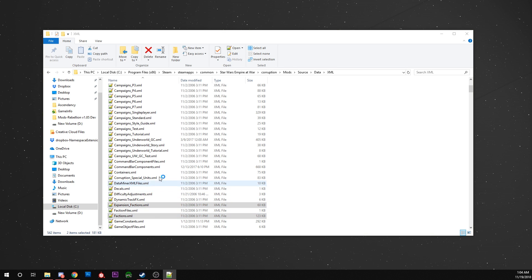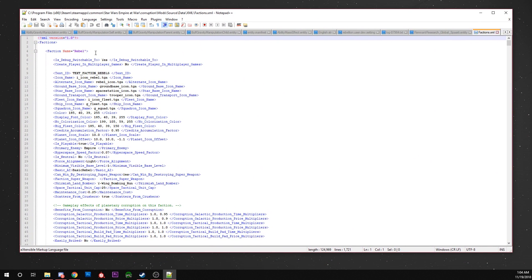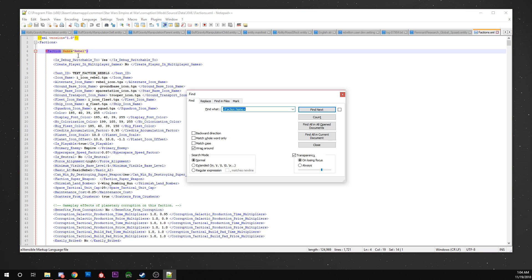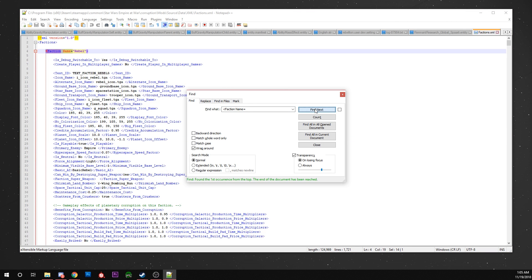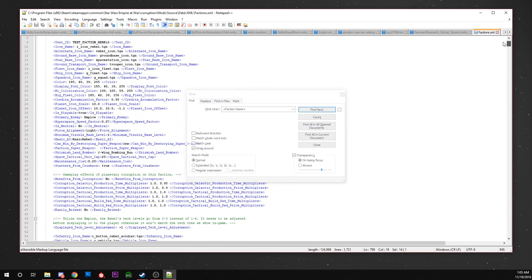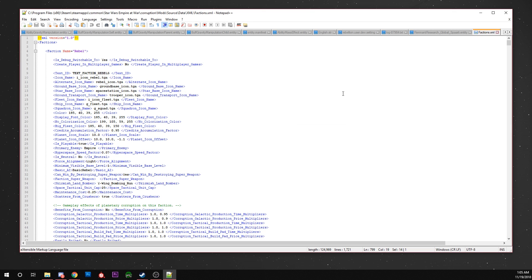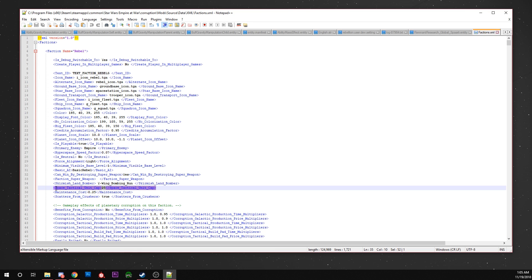It is all set by factions, so there's the factions.xml file and expansion_factions.xml. You're going to want to open either or both of those. You'll see something that looks like this — this indicates the start of an entry for any faction. It is the same thing for every faction, and if you go through the expansion factions you'd see the exact same thing. Whichever faction you want to change the pop cap for, it is set individually for each one.